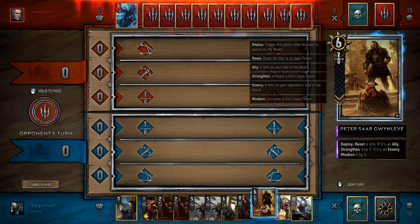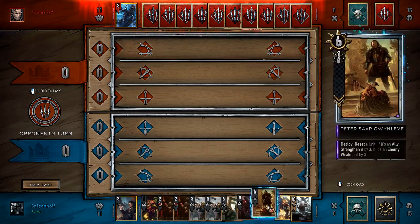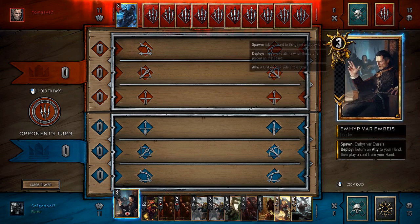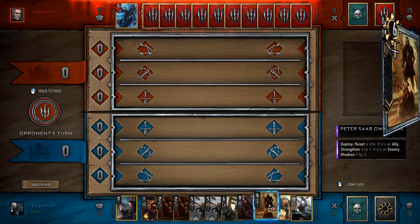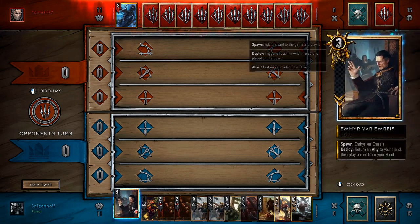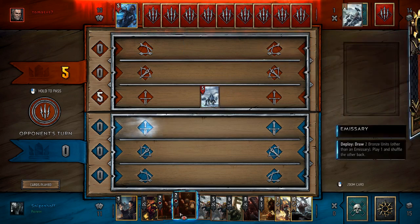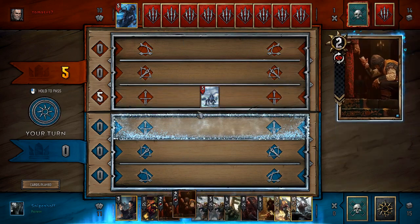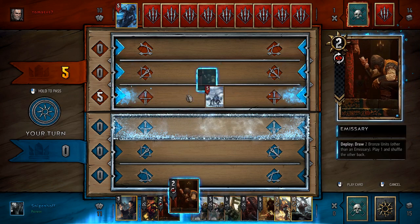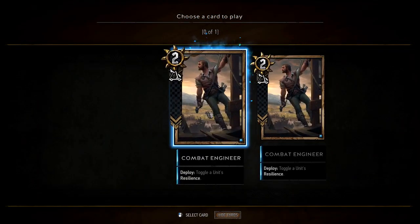This guy resets a unit — if it's an ally, strength it by three; if it's an enemy, weaken it by three. That seems really good. This guy's ability is really good because he can bounce silvers. Can he bounce golds? I would assume no, but maybe. Thankfully I've got like almost no melee units. I think I'm just going to play this dude out first. Let's see what I get. Sweet! It's like the last thing in the whole world I want to get off that. That's so annoying.